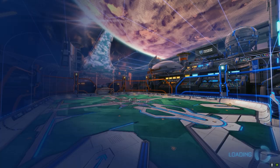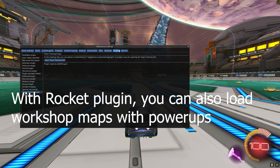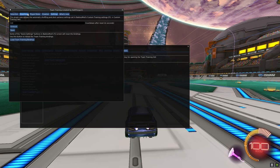Now we need a Rumble Freeplay session. Go into Rumble Freeplay like this. You can also use Rocket Plugin to change the map if you want. Go into Plugins, Team Training, Open Team Training. First go to Settings — this might be 1.0, set it to 0, click Save, and then click Load Team Training Bindings.